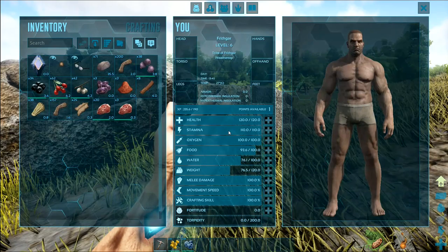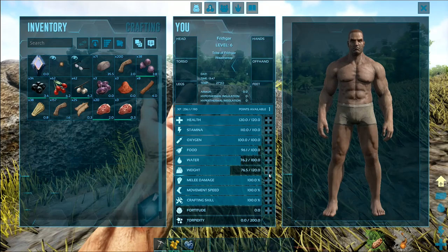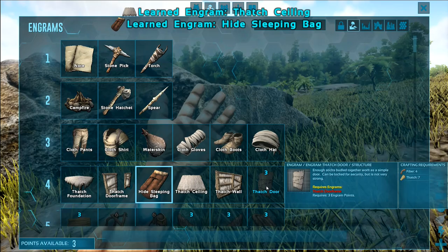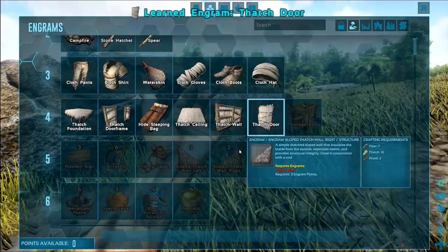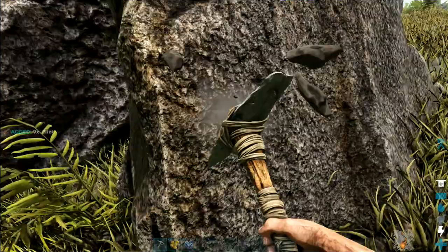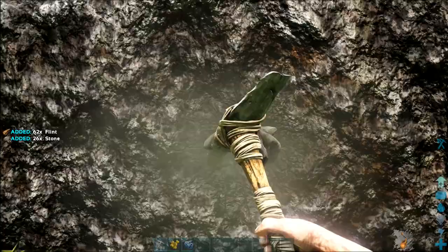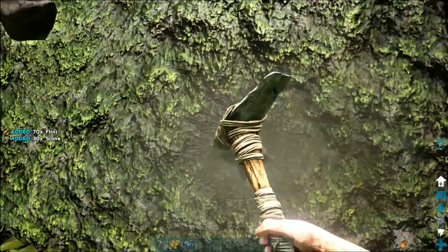We need to go and level up. What do I want to do? More carry weight — I think carry weight is good. I've got the thatch wall; I want a thatch ceiling, a sleeping bag, and a thatch door. We'll go with that for a minute. Let's go to this one and we can mine — we get flint here as well. I've also got a bit of metal. Lots of flint, lots of stone.